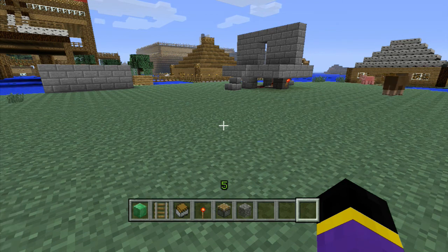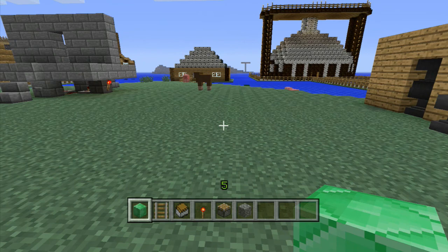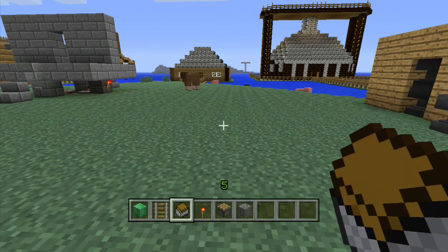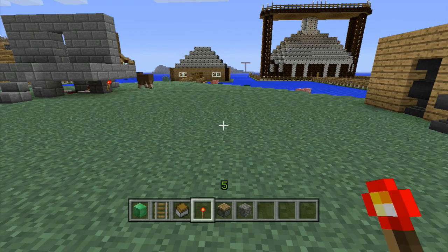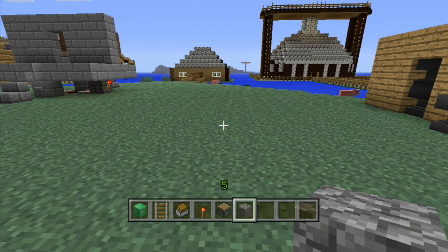This works on Xbox 360 and PlayStation 3 Edition. Basically, you want to get everything in your inventory: a block of your choice, a rail, a minecart with a chest, a redstone torch, a piston, and then a block on the side.